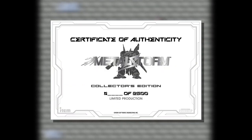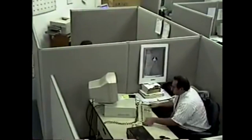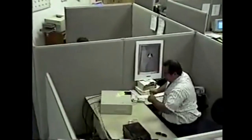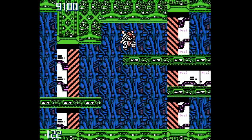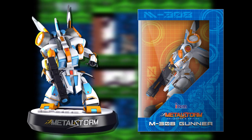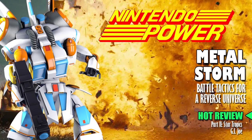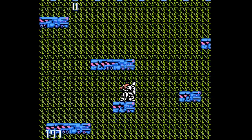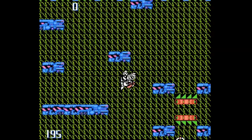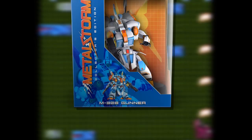And this numbered certificate of authenticity. This box set also comes with a Collector's M308 Gunner figurine, complete with box. Now you'll be able to recreate that famous Nintendo Power cover — or more likely come up with a way cooler cover than Nintendo. But let's say that the great gameplay, the added cinema, the improved localization, the harder difficulty, and this rad figurine still isn't enough for you.